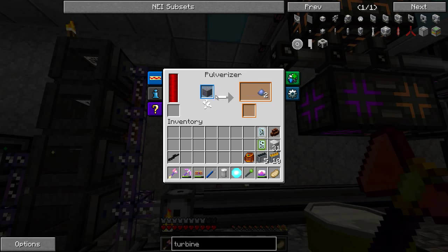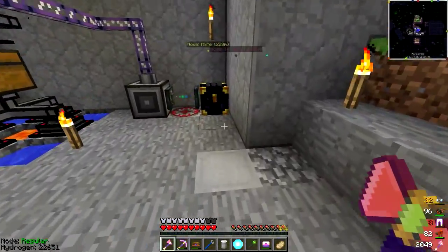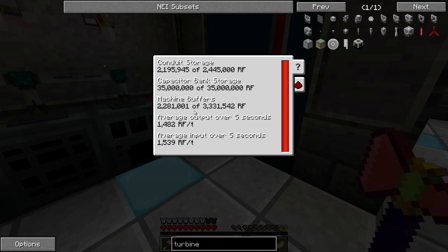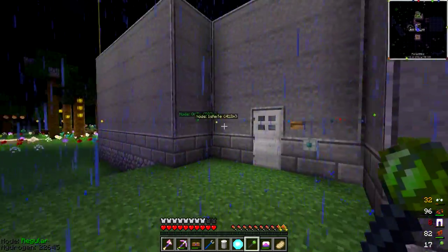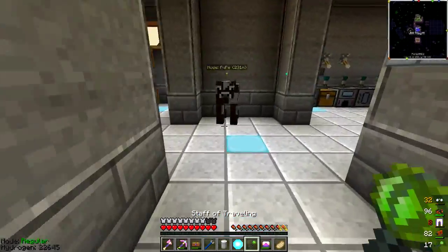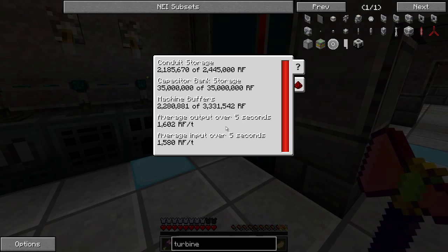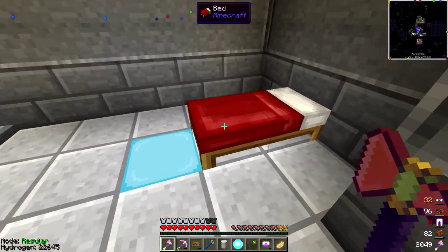Once the quarry stops running that will reduce power usage quite a bit. We're also processing ores with these upgraded machines so there's a lot of energy draw right now. It's dark and raining so the solar panels aren't producing any energy, but during the day solar panels make it so we input more power than we output. At night we drain a little bit - not bad.